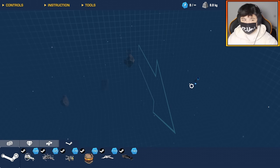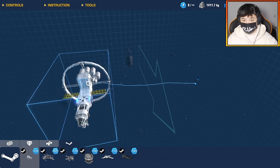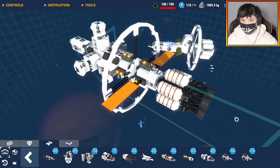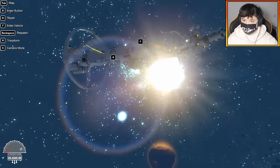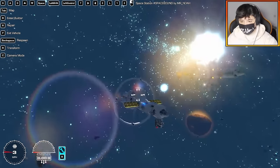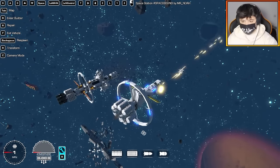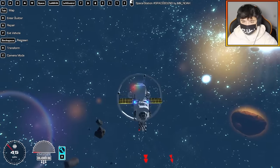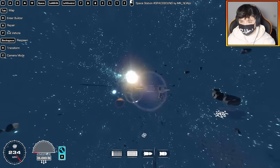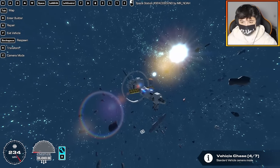The final build is a space station by Mr. Noah, inspired by my own spaceship — the Endeavor, which I showcased in a previous video. You can see the inspiration: the ring, the solar panel placement. It's really nice knowing you guys get inspired by my creations. This one doesn't have a docking port but has a lot of weaponry, including an aimable turret — and the recoil is actually making the ship turn.